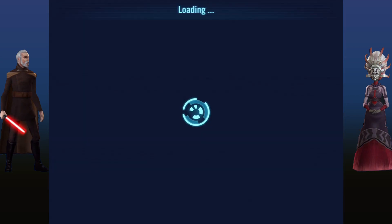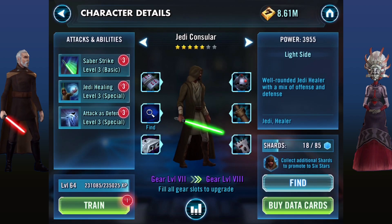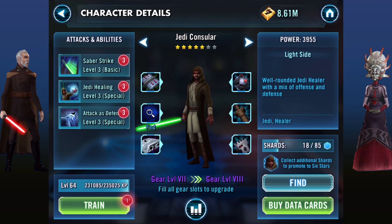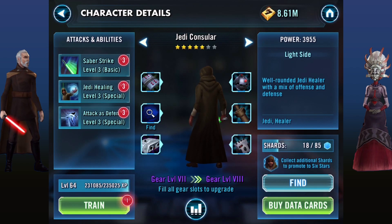Next up on the list is Jedi Consular. Going through the healers, I would recommend maybe the use of Barriss Offee, but I don't have her, so I'm not going to put her in this list because I haven't actually used her. The Jedi Consular is easy to get — you get him at the beginning of the game and he's pretty easy to farm. I've chosen him because he's got a heal which is decent, not the best heal in the game, but it's always helpful to have some sort of heal.